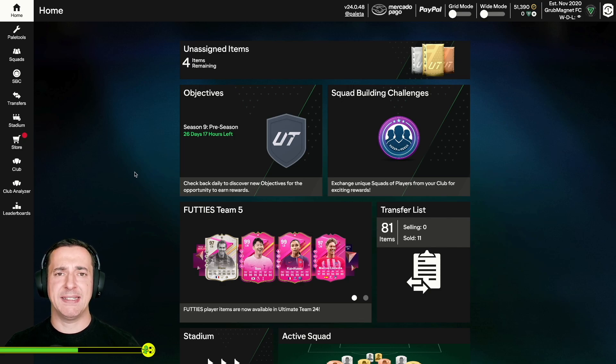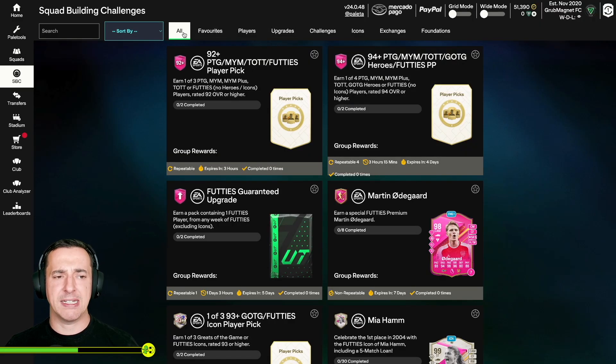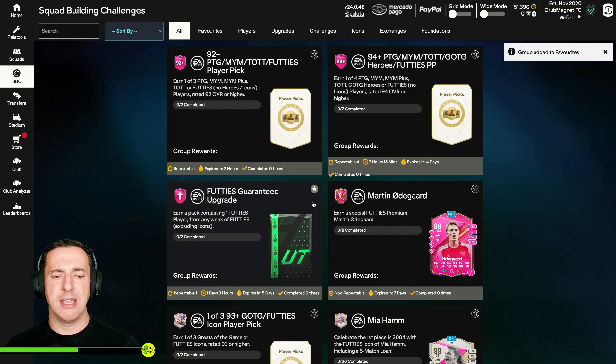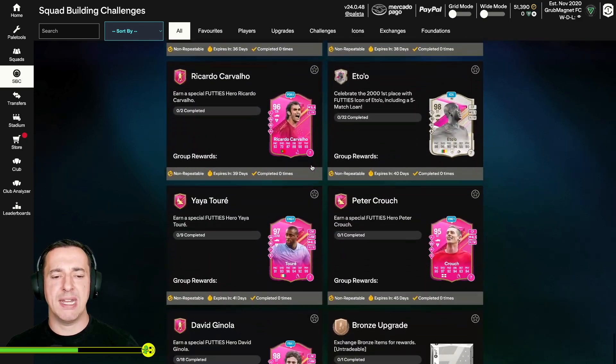So let's talk about SBCs and Pale Tools in the FUT app. If you click on SBC on the left-hand side, you'll see all SBCs that are available. One of the cool things you're going to do again and again when using Pale Tools is favorite certain SBCs and then do them repeatedly. Anything you want to favorite, you can just hit this little star icon. For example, the FUT guaranteed upgrade — if I wanted to do that one lots, I could star it.